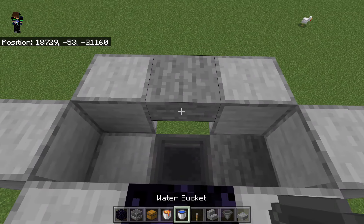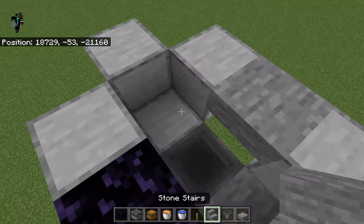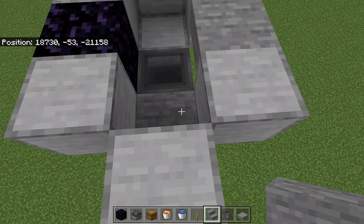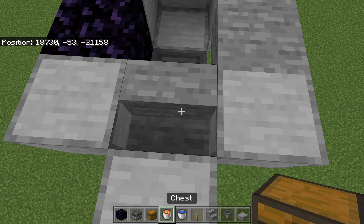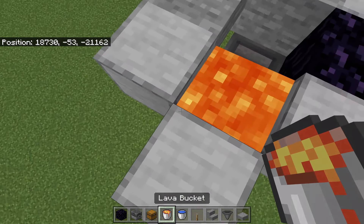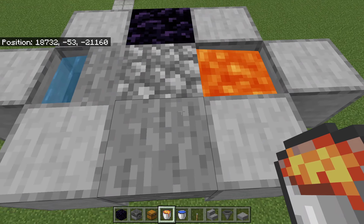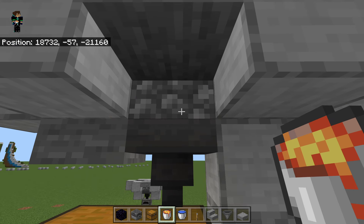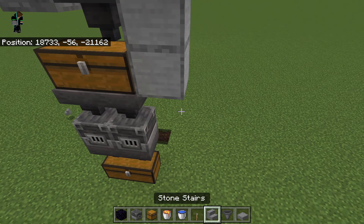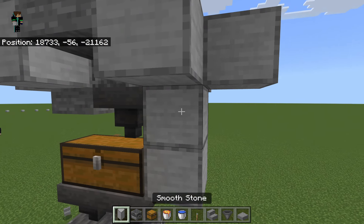And you place that obsidian here. And now you place a stair here — make sure it's not upside down. Well actually, it doesn't matter if it's upside down or not. And place lava in that stair, and place lava in this block, and then it'll start making cobblestone. And then you'll continuously break this block over and over again.